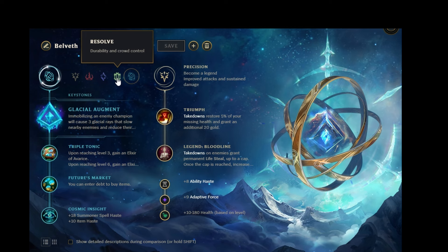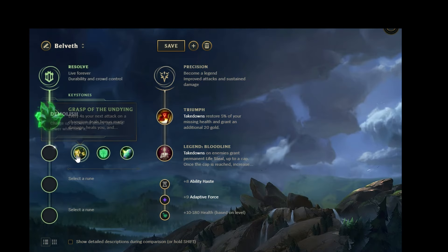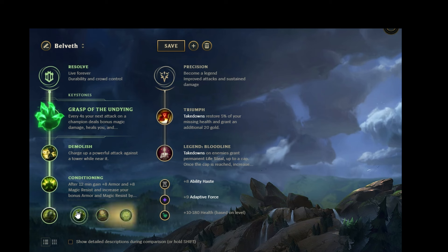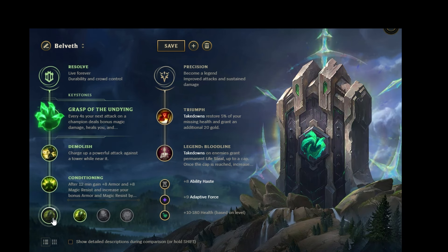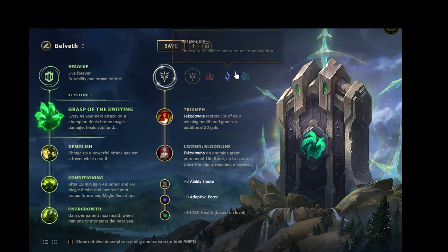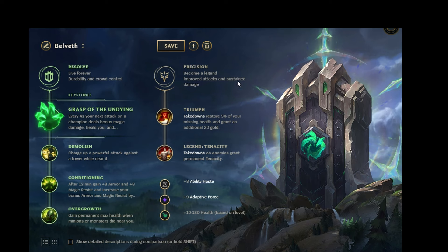The third rune page I'll talk about is tank Bel'Veth. You default the first row on all of these: Grasp, Demolish, Conditioning, Overgrowth — makes you tankier across the board. For secondary you probably just run something like Triumph and Tenacity. You don't really need lifesteal, but if you want to be a little tankier you can also take the stat shards accordingly. That covers the runes.